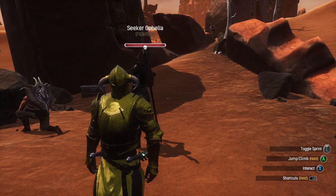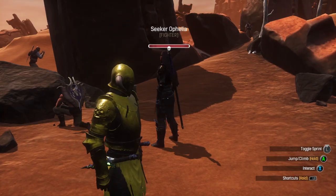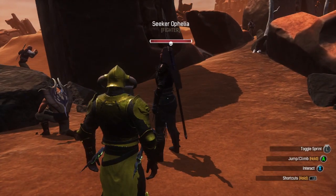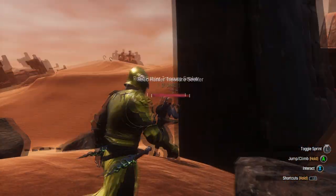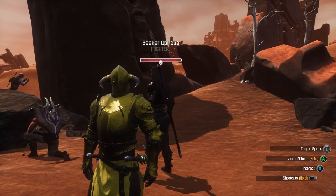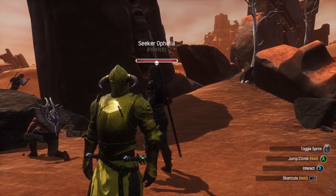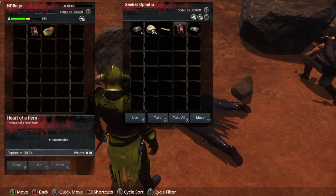Those are all the locations I know of where you can find these thralls. Once you find them you have to defeat them — they have Relic Hunter Treasure Seekers, so I recommend either a max level tier 3 thrall or a tier 4 thrall. Once you defeat that thrall you will see a Heart of the Hero drop.